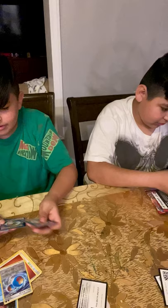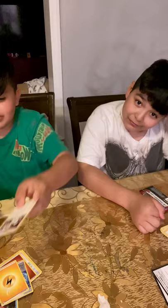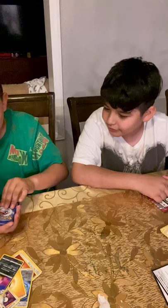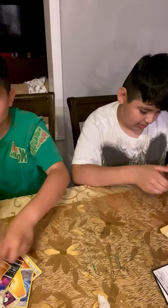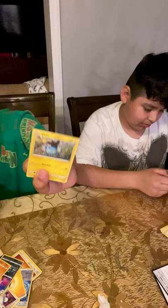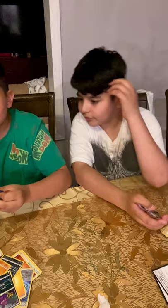First card we got is an energy, a Jumpa, a Slowbro, Slowbro, Pebic — well that's a reverse, that's good — Timber, Pine Yard, Cackney, Shinks, a trainer, more Pico, and the last card is a Trainer Level Ball.